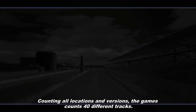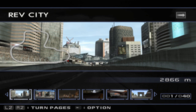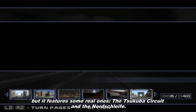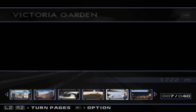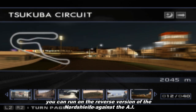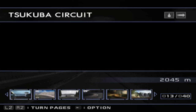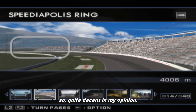Counting all locations and versions, the game features 40 different tracks. Most of them are fictional, but it features some real ones like the Tsukuba Circuit and the Nürburgring. All tracks feature the reverse version, so yes, you can run the reverse Nürburgring. Some tracks feature rain and night modes as well. To compare, it's almost the same amount of tracks as GT3 — quite decent.